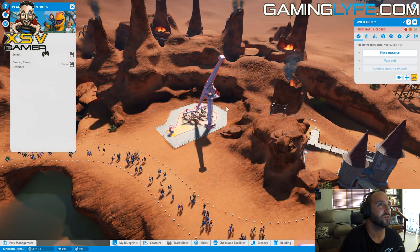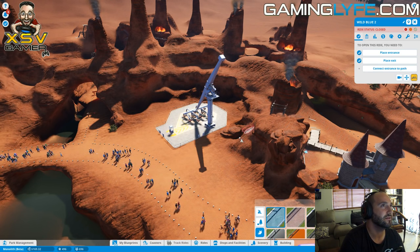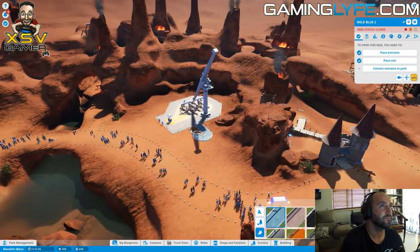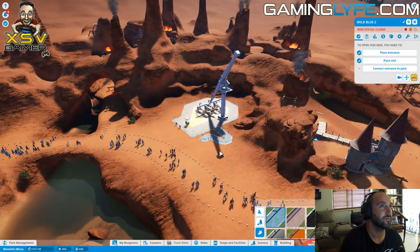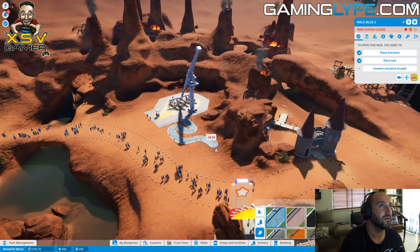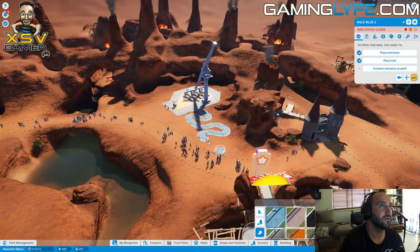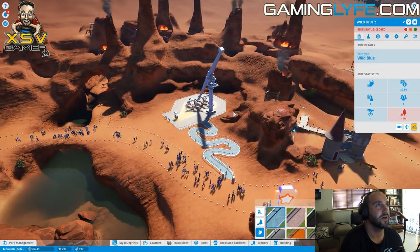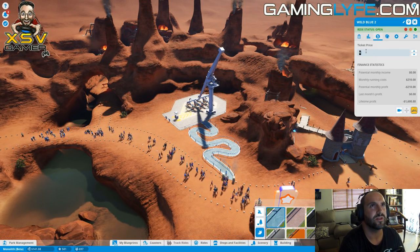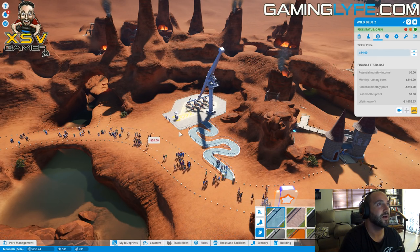We need a park entrance on this side and a park exit on that side. We need to connect the exits - the exits are really cheap. I want to build a really big queue here because I really want people to be able to queue up for this. I'm going to make this a reasonable ride price - definitely not super expensive. We'll put it at maybe $14 as well. It's open - perfect!